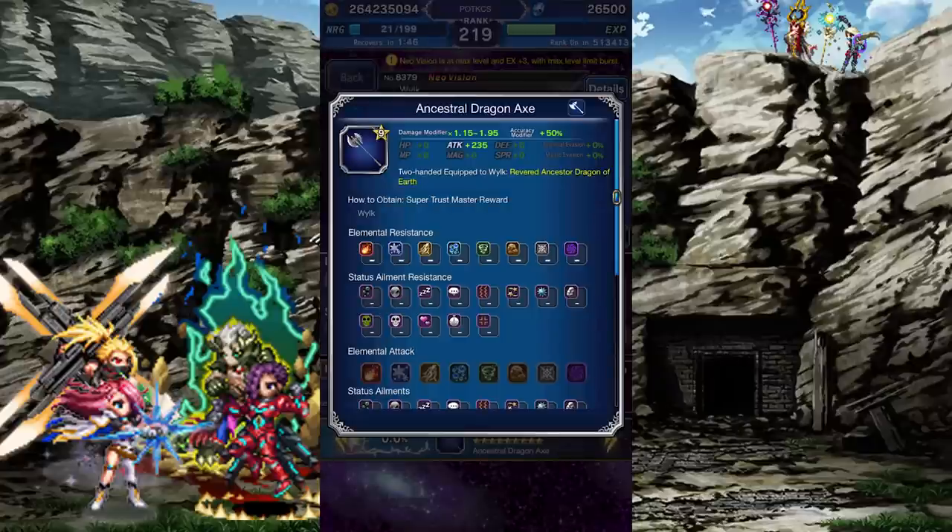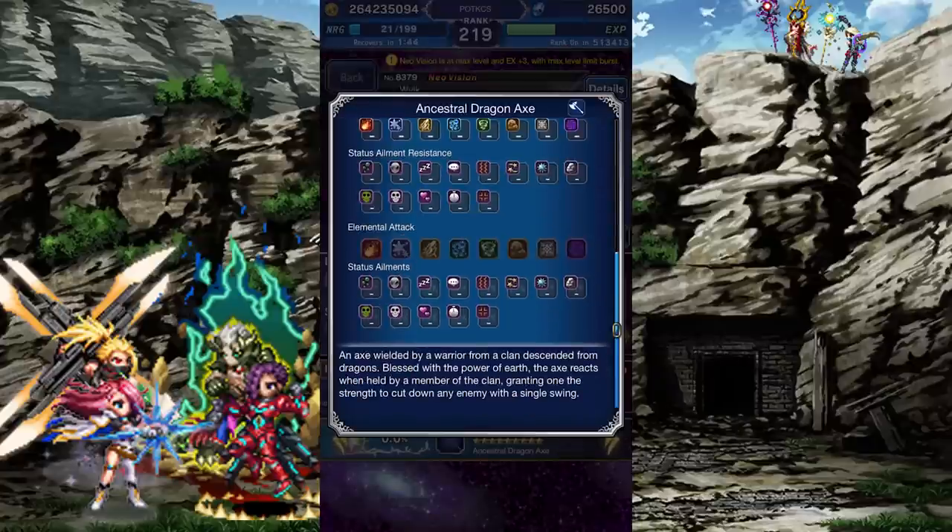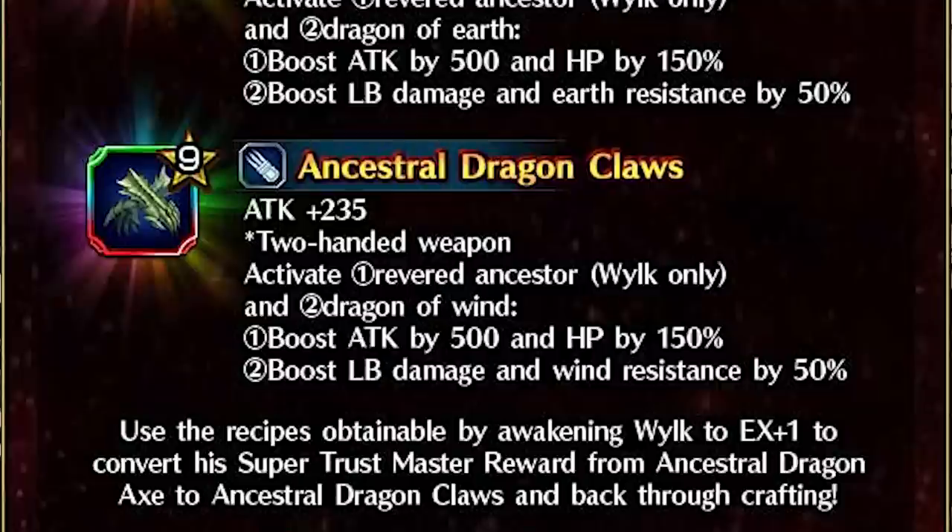The axe can also be changed into a two-handed fist via recipe. Though you can't see it here, it's literally the same thing but the earth resistance is changed to wind.